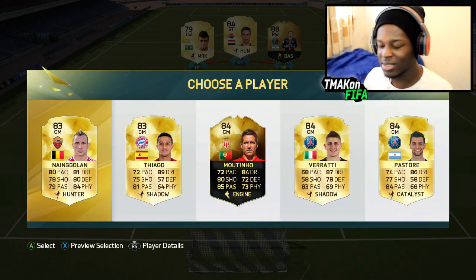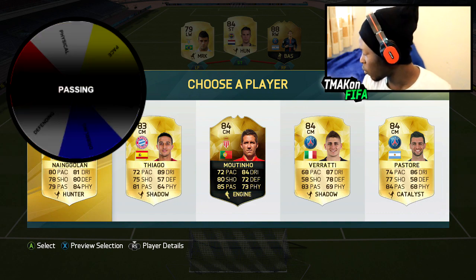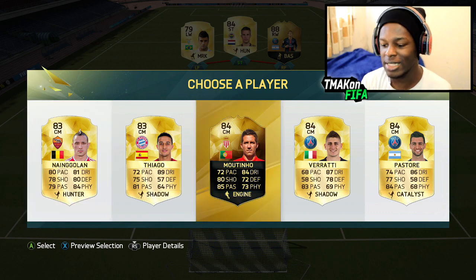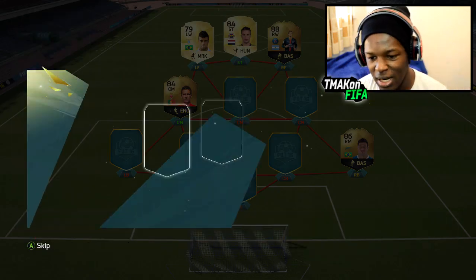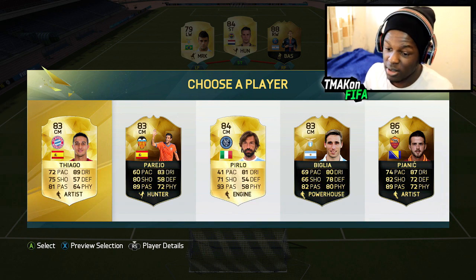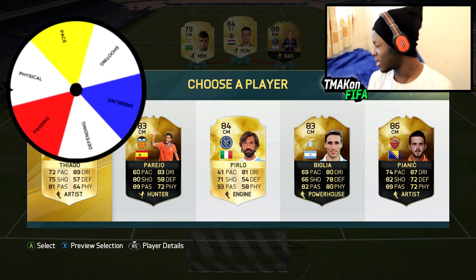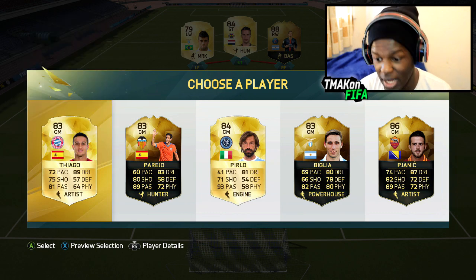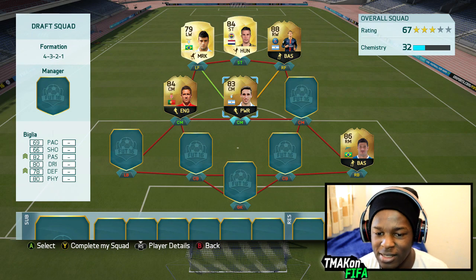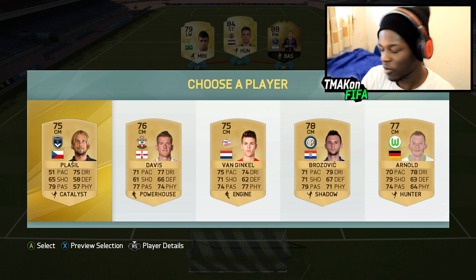Onto centre mid — pretty standard players. We are given passing, so we're going with Moutinho as he's got the highest passing with 85. Next centre midfield position we get decent choices — we spin and get physical. The highest physical here looks like Biglier, so welcome to the team. He links perfectly with Anderson so chemistry is starting to look up.